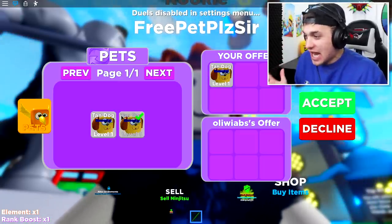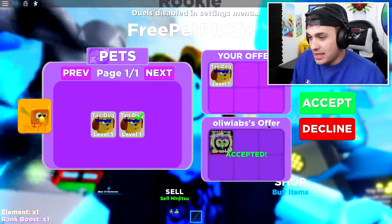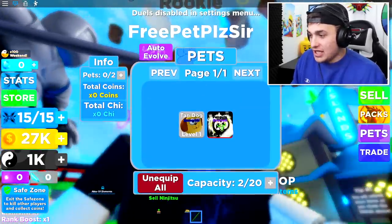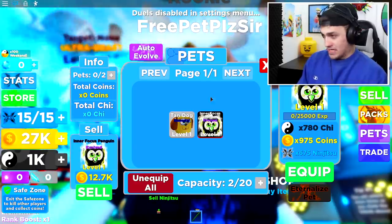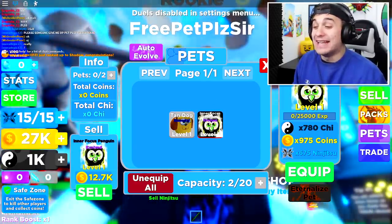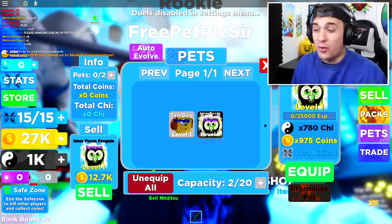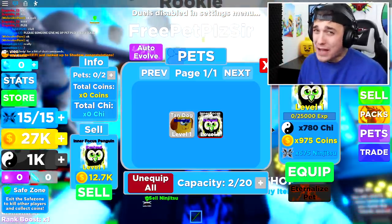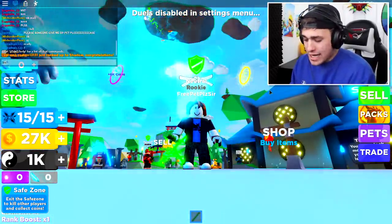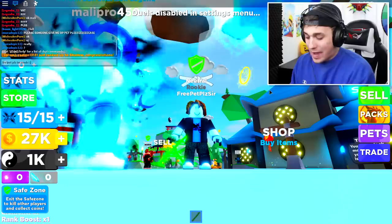I didn't even do anything and somebody already traded me! Wait — do you want the tan dog? Take the tan dog? No wait — he just gave me a penguin! We are doing insanely well for the beginning of this challenge. We already have an inner focus penguin, way better than the tan dog!